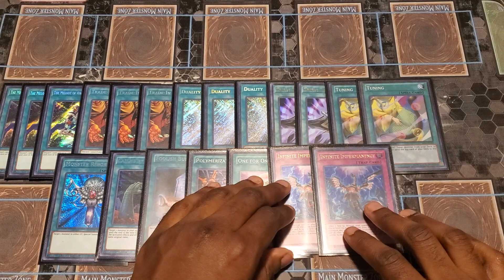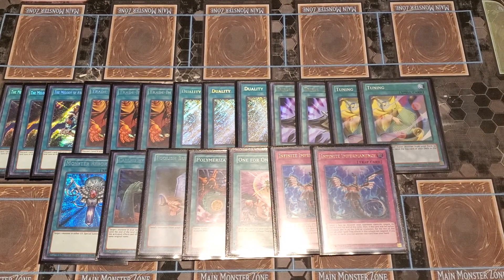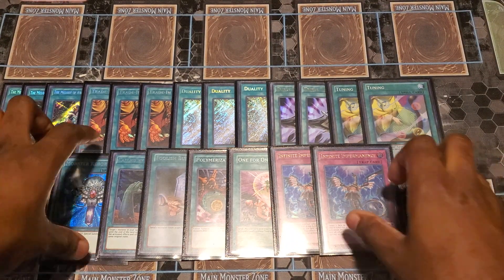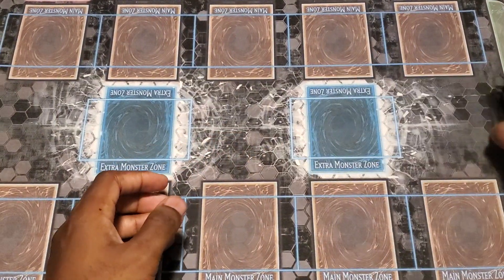I do play the Two Imperm just as the only hand trap. And because you've seen the Tyrant Dragon, you only need so many copies of a trap, since he can recycle them for you. Which brings us to the extra deck — a clean 40-card main deck.